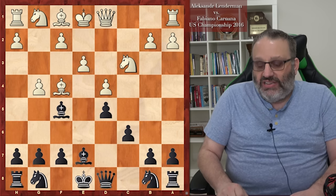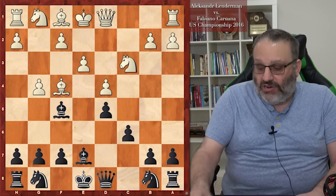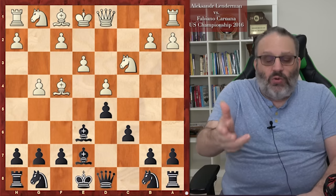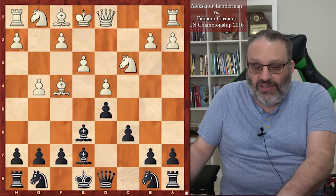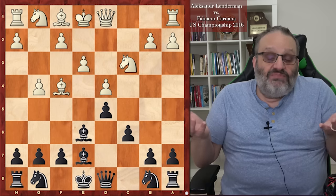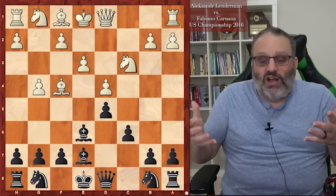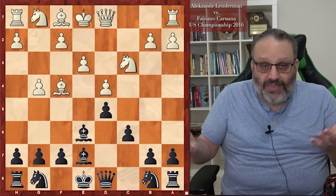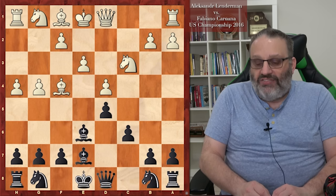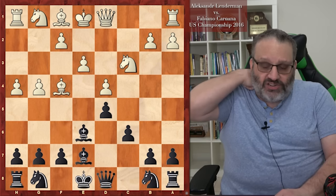Bishop E6 is more common because we don't want to get our Bishop trapped on G6 after something like H4, H5. But Bishop E6 isn't stopping White from playing H4, so White often plays aggressively on the kingside anyway. Lenderman did play H4, and of course we can take this pawn on H4, which some people do — but then you have to deal with Queen B3.